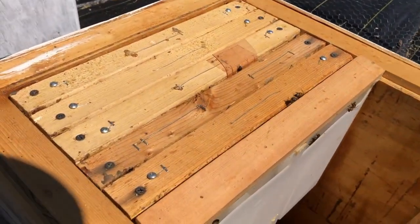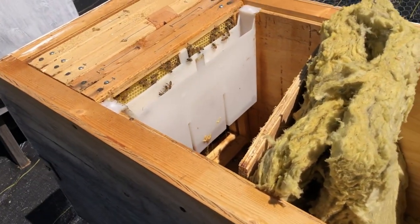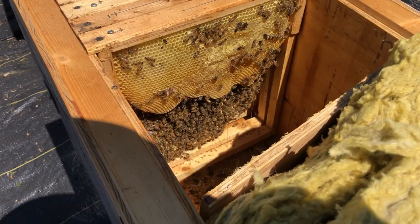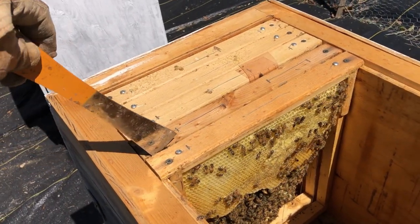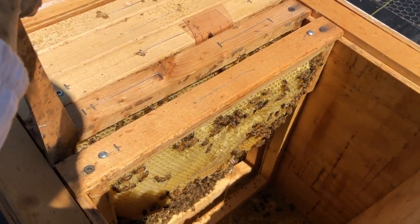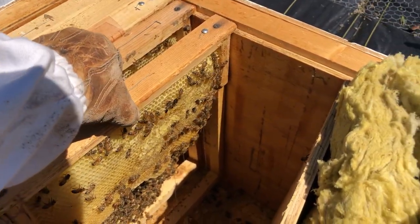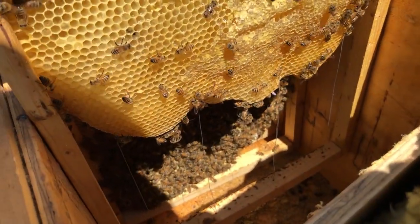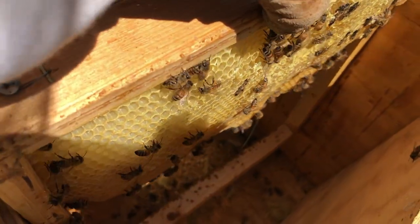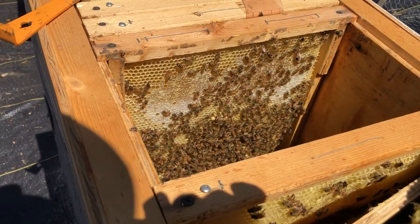These guys are quite docile — they're not coming out at me. Over at the other box even doing this much they'd already be swarming around me and a couple would sacrifice themselves on my veil. This hive has capped honey and it appears to still be capped honey — they do seem to be uncapping some of it, but it took them all four days to eat that food. The other guys eat theirs dry in 24 to 36 hours. Nice — you see the stringing? That's very nice — it means they're building comb, which means they're expanding.